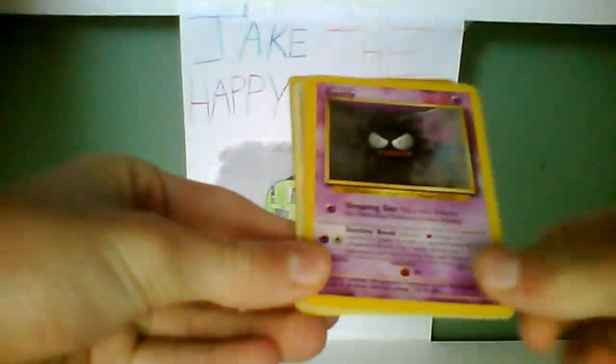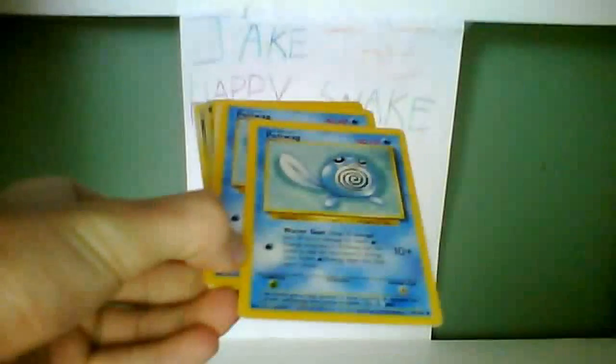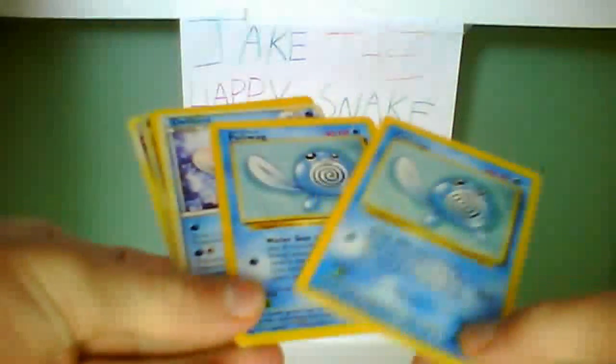Diamond and Pearl Secret Wonders now. We got a Potion, P2, Ghastly, Polyway, 2 Polyways, Delabor, Iglooba, Energy Stadium Trainer, Emismagas Reverse, and Daginger. There were 2 rares in that pack, so that was not a bad pack.